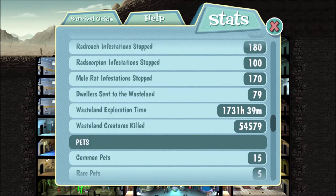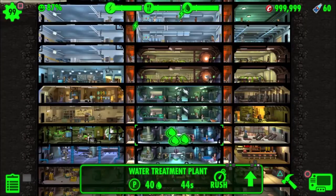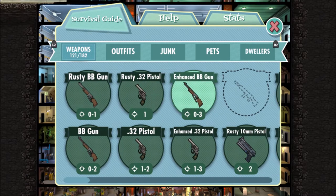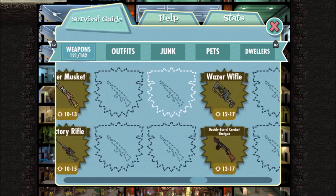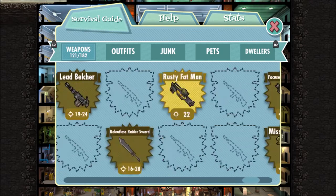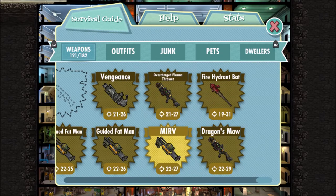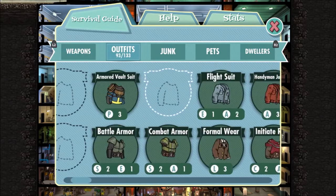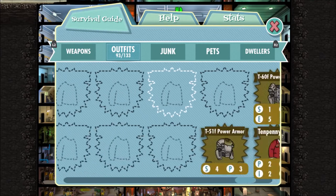I've sent my settlers out to the wasteland for over 1,700 hours and I have a lot of different pets, which we can see through the stats. I have already 121 weapons — not the recipes, the actual ones. A lot of legendaries as well — three Gatling lasers and I'm creating another one, and the Minigun and the rest of the Fat Mans. I got 93 outfits, a lot of legendaries as well.